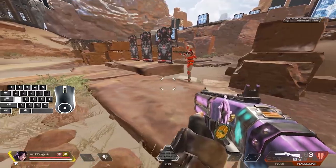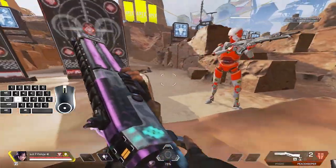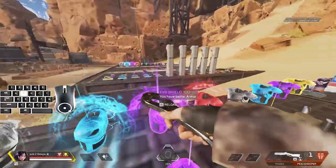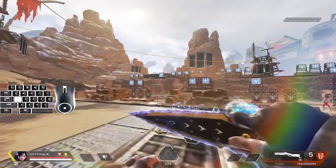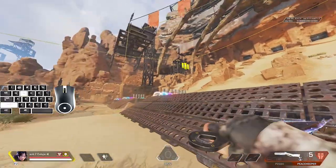Even in fights you can holster your weapons — it's a little risky, but you can holster, get a slide jump tap strafe, and so on. Play around with it and learn the timing of the game: how long it takes to holster and unholster. Once you get that down, you'll be running circles around your enemies.